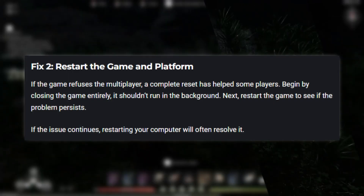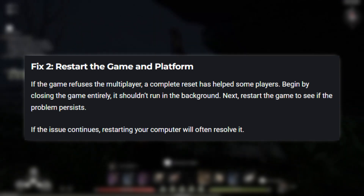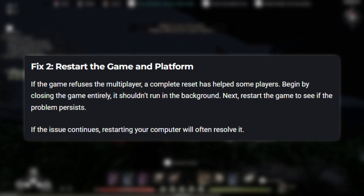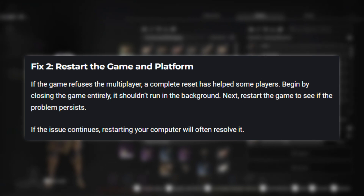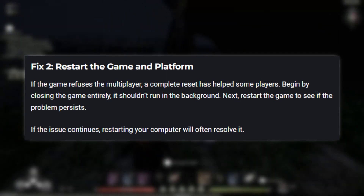Fix 2: Restart the game and platform. If the game refuses the multiplayer, a complete reset has helped some players. Begin by closing the game entirely — it shouldn't run in the background. Next, restart the game to see if the problem persists. If the issue continues, restarting your computer will often resolve it.